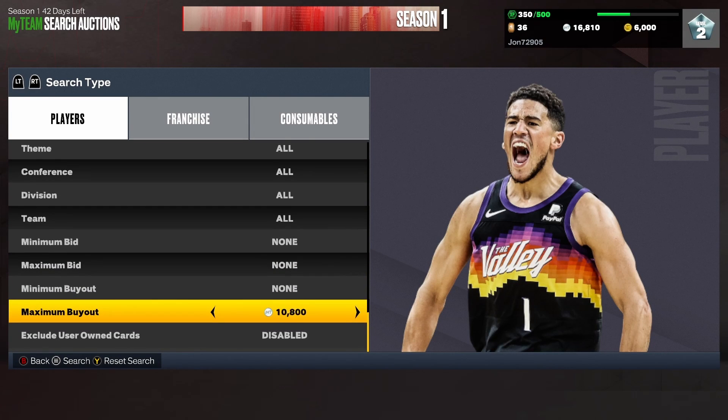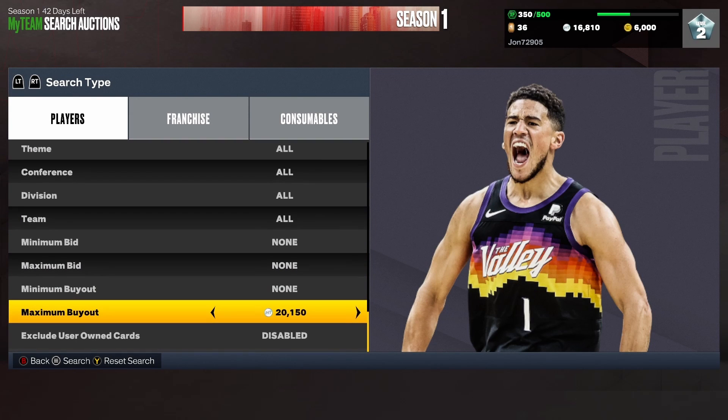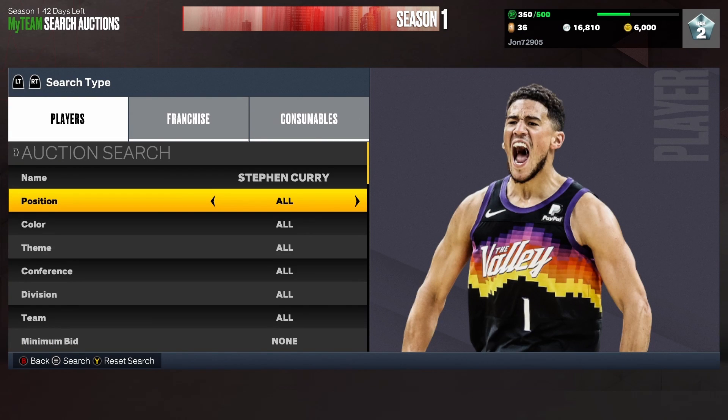The cheapest Stephen Curry should be the amethyst for about 20,000 MT. It is storming here so if you hear the thunder, I apologize. There are a couple for 20,000 — just do the scroll. Obviously snipe his diamond, his pink diamond, or if an amethyst pops up for like 15-17k or below, go ahead and pick it up as it is profit.